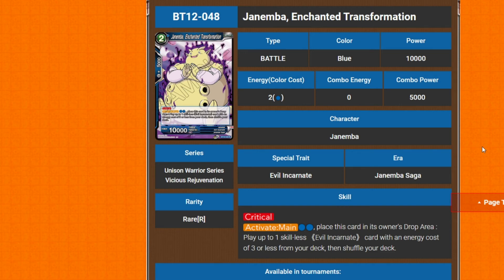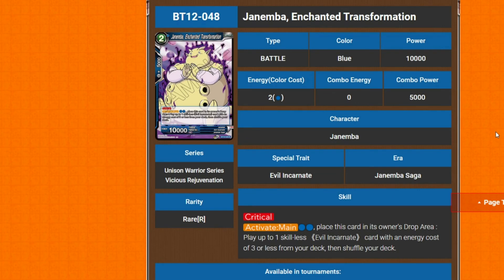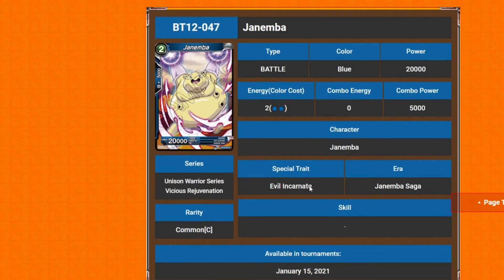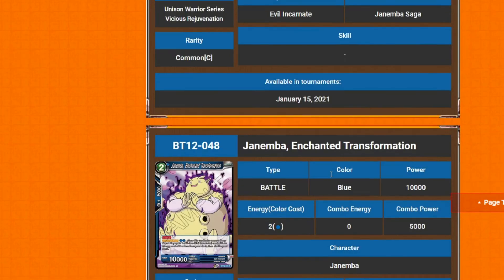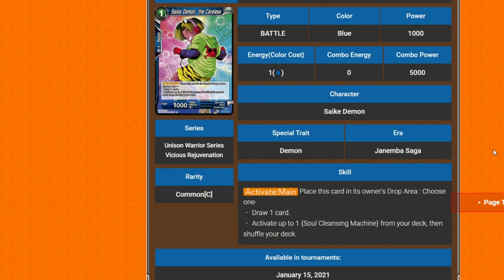Next is Janemba: Enchanted Transformation — two cost, 10k power with Critical. Activate main: pay two blue energy, place this card in its own drop, then play up to one skillless evil incarnate card with energy cost of three or less from your deck and shuffle your deck. So you pay two, swing with a crit, then bring out a 20k skillless next, bounce it back to hand, replay this for crit, bring out the skillless again. There's a lot of multi-attacking, which is why it can only be done once per turn.